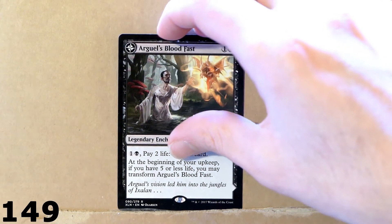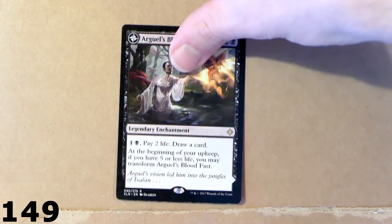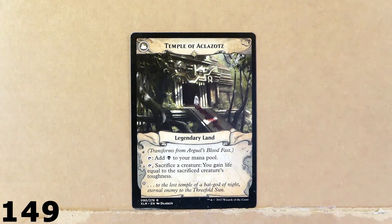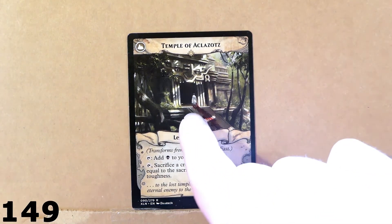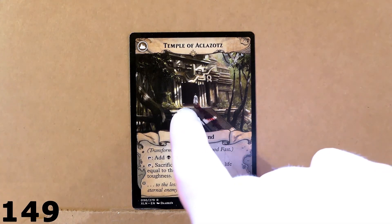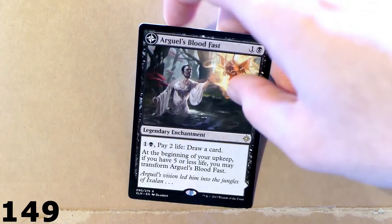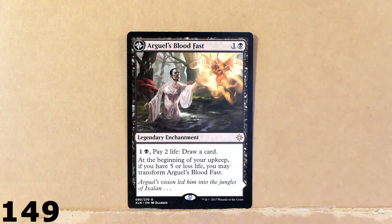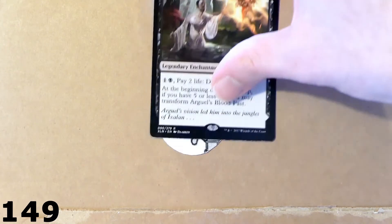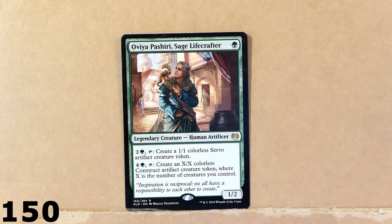Then we've got this double-sided card. This is Arguel's Blood Fast, which turns into Temple of Aclazotz. You see that we've got this man with a pretty massive streak of blood right there. It looks like he's just entered an ancient temple — the theme is right there: Mexico, that part of the world.